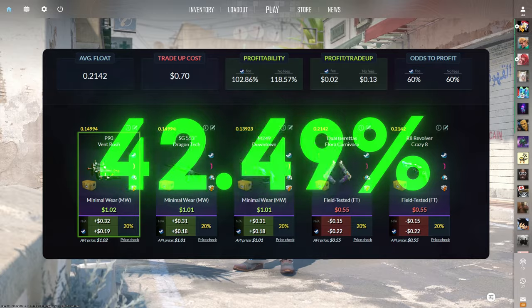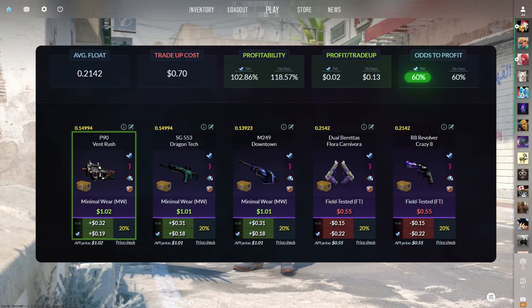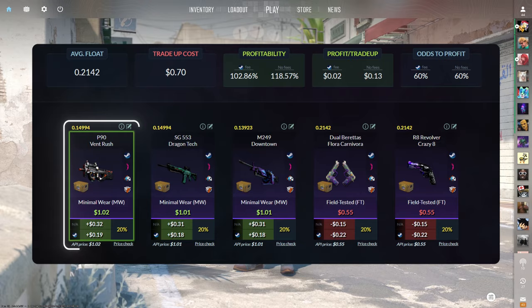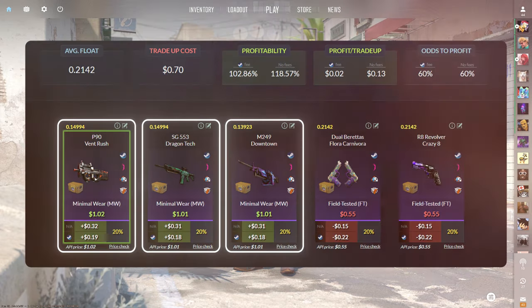This trade-up costs 70 cents total and has a 102.86% profitability after Steam fees with a 60% chance to profit each time. The P90, SG, and M249 all sit around 20 cents of profit. Let's do a couple of these.